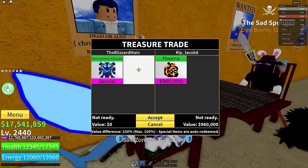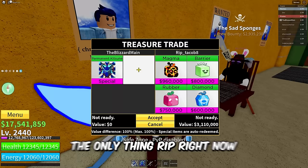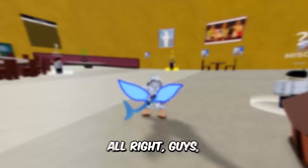All right, you got Rip Taco — what you got man? The Sad Sponges is this guy's crew, putting in Magma, Barrier, Rubber, and Diamond. Come on Rip Taco — the only thing rip right now is your fruit count, man. Eddie said please — that's ultimate rip.